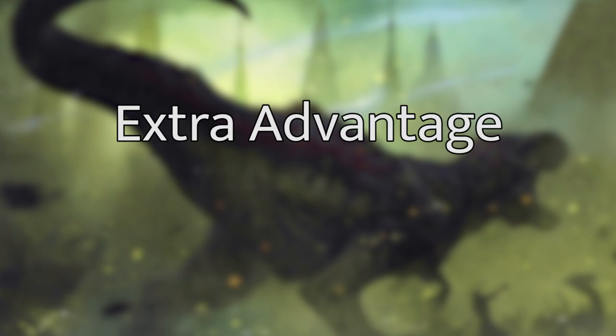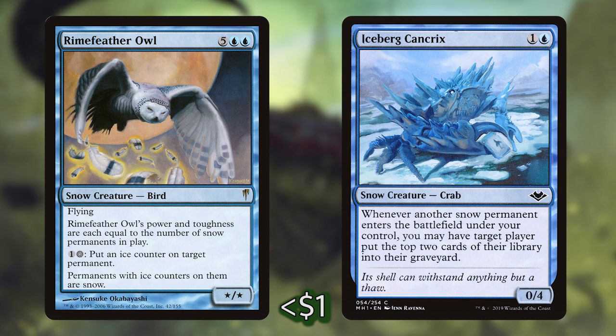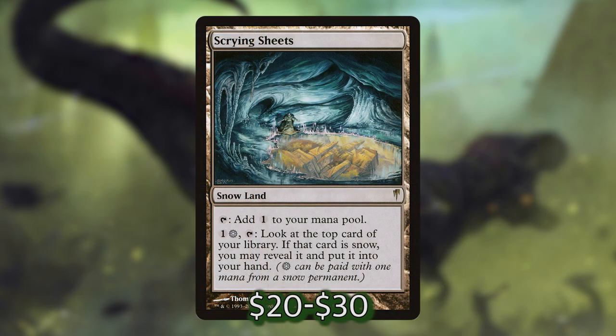That's the main portion of the deck, but let's talk about some alternate includes for those with a bigger budget or who want to try something different. For snow creatures that didn't make the cut: Rimefeather Owl will make other things into snow permanents and pump itself up — I didn't include it because it's really expensive to cast and we don't have much utility for it since most permanents are already snow. Iceberg Cancrix is cool if you want a reanimator strategy, triggering whenever a snow permanent enters the battlefield, but I didn't focus on reanimation. Scrying Sheets is a great include — I'd probably replace Mouth of Ronom with it for the library utility, and it can untap so Jorn is really good with it — but it is an expensive card.